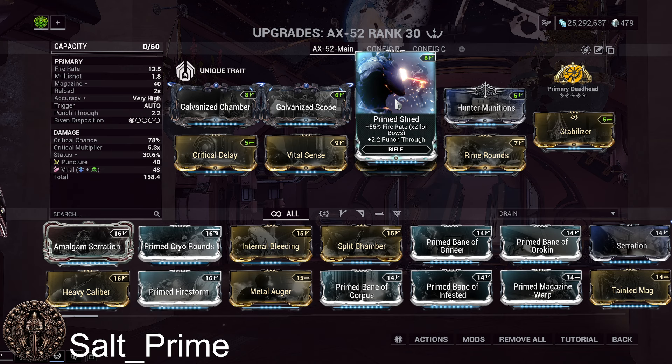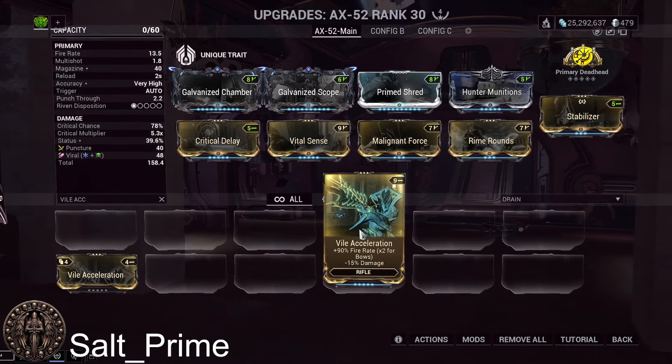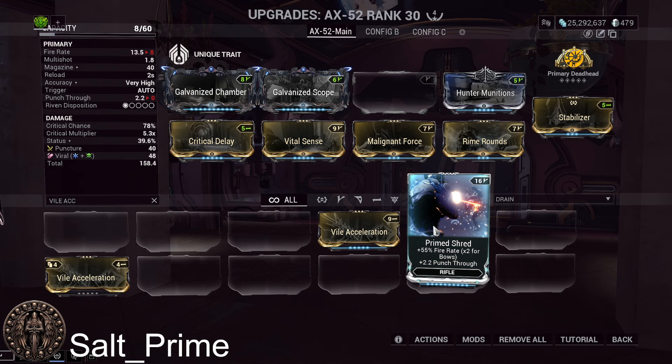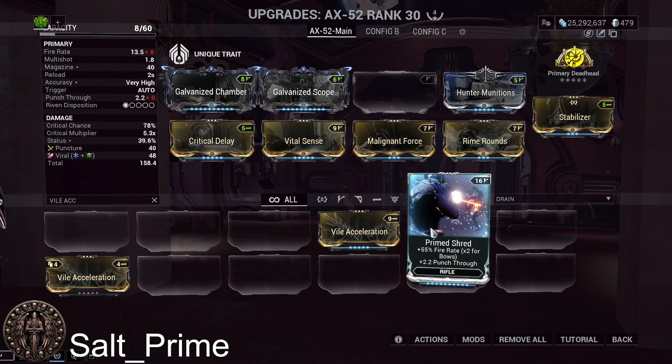We're going to have Galvanized Scope for crit chance, and Primed Shred for fire rate and punch through. Primed Shred is a login reward so not everyone will have it, and regular Shred is too weak. You either use Primed Shred or Vial Acceleration — Vial Acceleration is 90% fire rate while Primed Shred is 55% fire rate, but Primed Shred gives 2.2 punch through. Since this is a single-target weapon, punch through helps a lot. If you have Primed Shred, use it; if not, use Vial Acceleration.